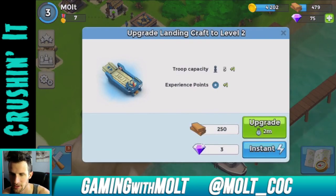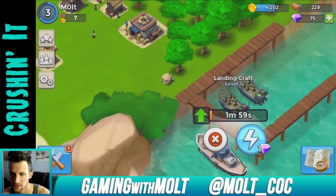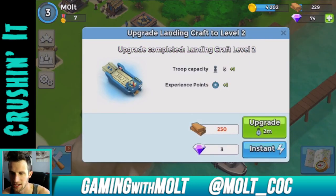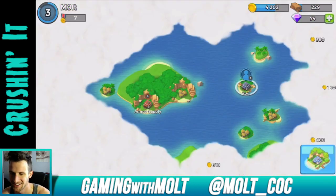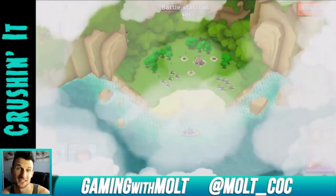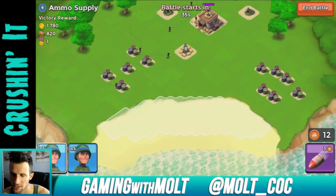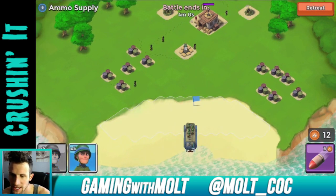I can upgrade the landing crafts to hold more people. I don't really need to do that yet but since we're getting all these free gems from exploring the high seas, let's just go ahead and do it. Now I'm out of wood. Let's go attack — this one looks intense because it looks like he has some mortars down there.